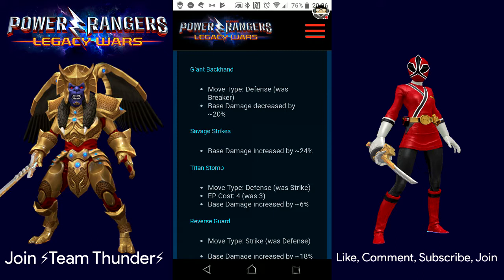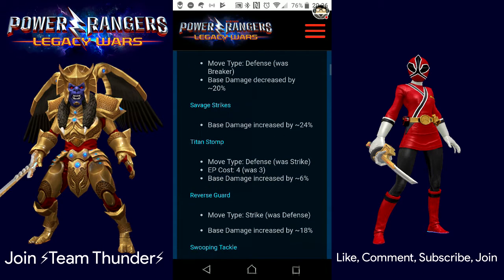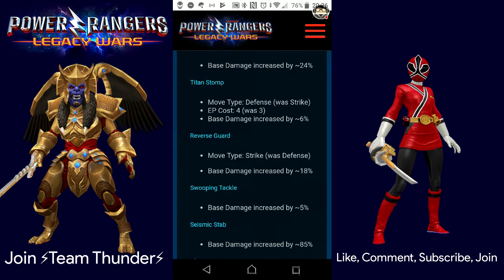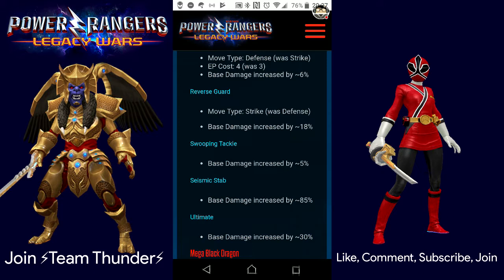Titan Stomp changed from strike to defensive, EP cost increased from 3 to 4, base damage increased by 6%. Reverse Guard is now a strike — was defensive — and damage increased by 18%. Swooping Tackle damage increased by 5%. Seismic Stab base damage increased by 85% — that's going to do a lot more damage. And his ultimate base damage increased by 30%. They really want you to use it.